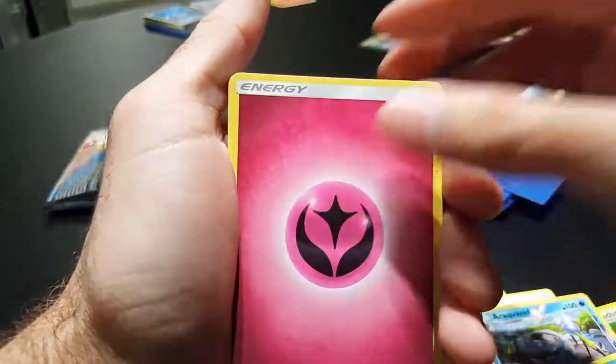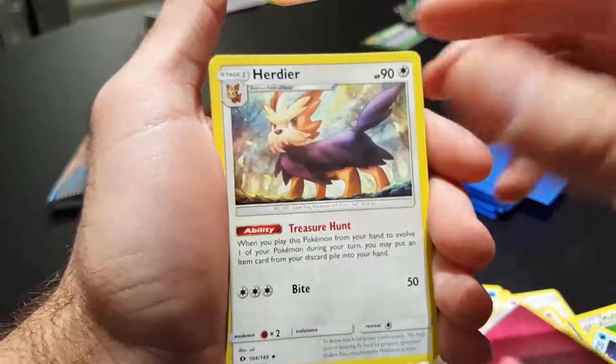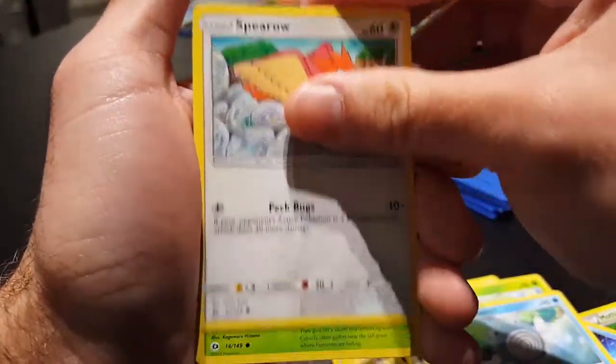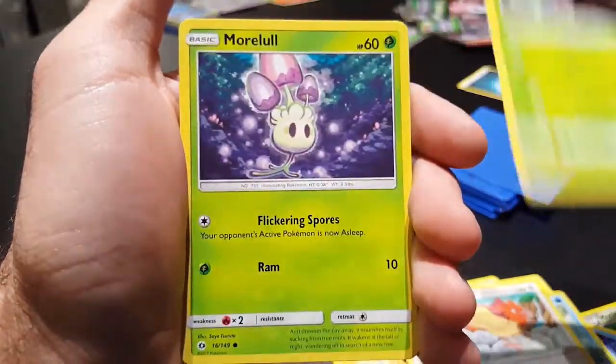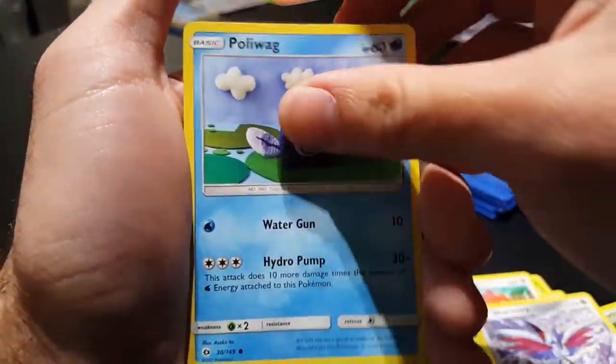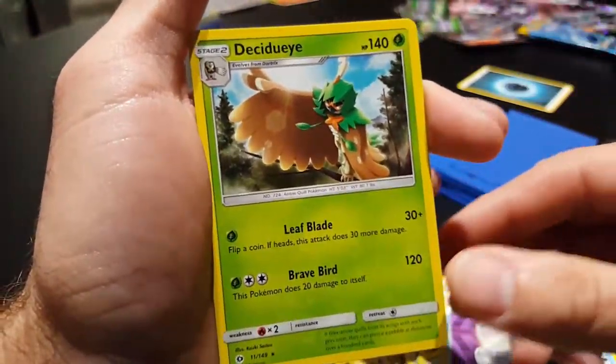So I got a Fairy Energy, a Herdier, a Steenee, a Poliwhirl, a Spearow, a Fomantis, a Morelull, a Skarmory, a Poliwag, a Reverse Holo Switch, and a Decidueye.